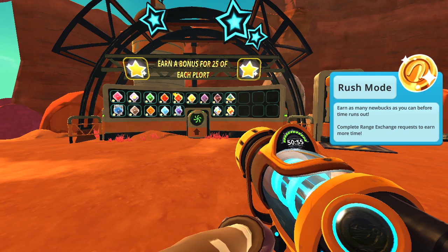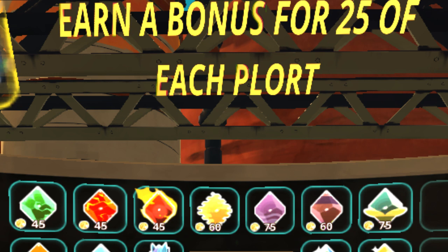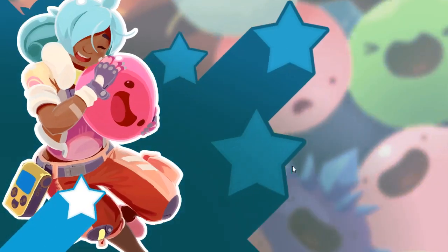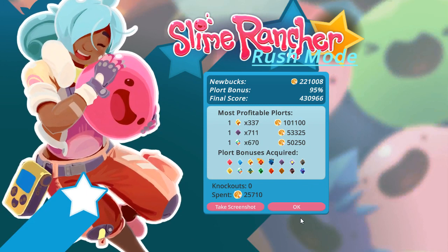Plot bonuses are bonuses you receive having sold at least 25 of each plot type in the market. They actually give you a massive score multiplier bonus at the end of a run. Say at the end of your run you get around 100,000 nubucks — without the multipliers, you're left with just that. But if you get all the plot bonuses, you could easily double that score. Take my run I'm about to show you: I end the game with 220,000 nubucks, but with the bonuses that suddenly jumps up to 430,000. So this really does make a lot of difference. It can be annoying to get them all, but if you want a high score, I'd definitely recommend doing them all.